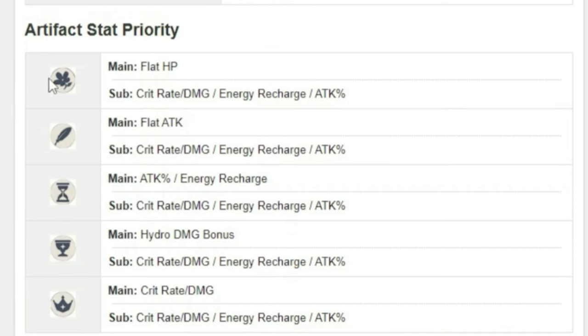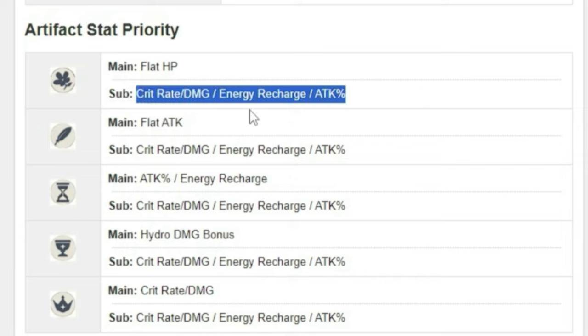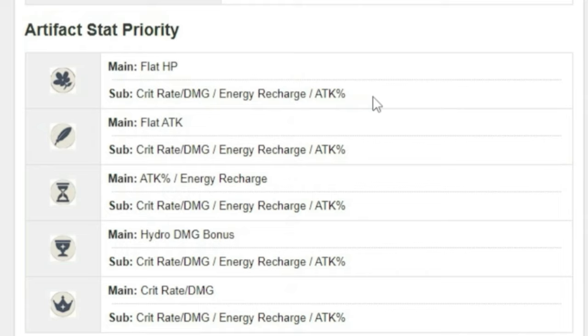Flower is always going to be flat HP, whilst feather's main stat is going to be flat ATK. However, the substats I really want on each piece and their priority are labeled down below — right here I can see I want crit rate or crit damage, energy recharge, and attack percentage. If I can get all four of those substats on one artifact, that's the best case scenario. Obviously it's RNG depending on what their levels go up to — how much crit rate, crit damage, or energy recharge you can actually achieve — and that's why even with the correct substats there can be a big difference in strength.